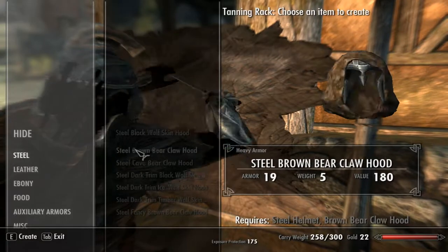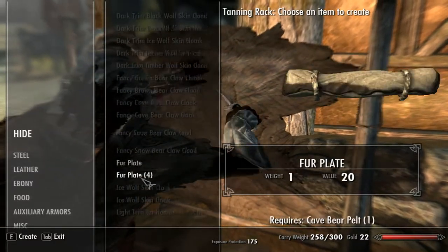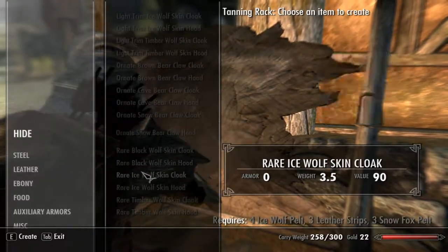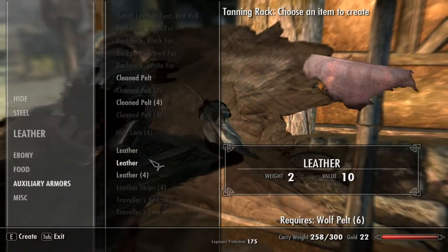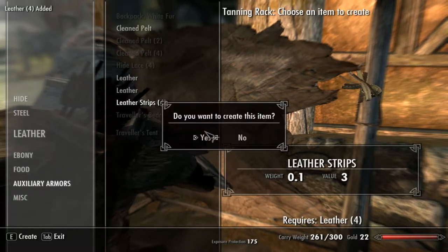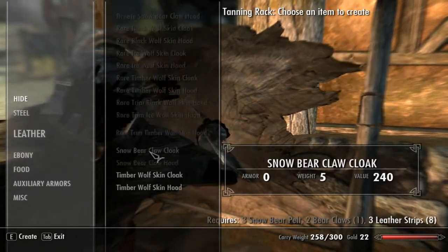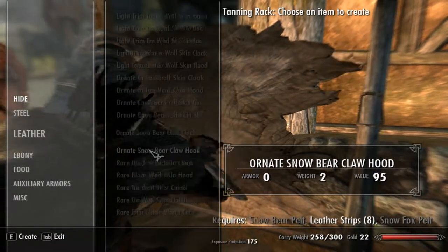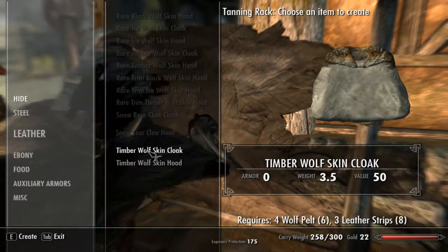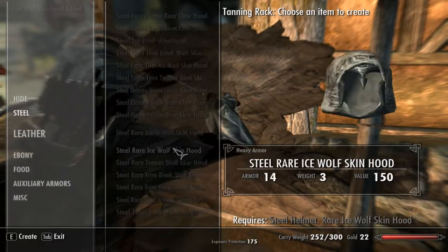Yep — leather, steel, steel helmet. Leather, hide — there we go. Is there anything I can create for a plate? What am I missing? Oh, leather and leather strips — okay, I can get that made. Let's convert that for two of those. Got hide. Okay, Timberwolf — I need four wolf pelts, one wolf pelt, three leather strips, one leather strip. Okay.